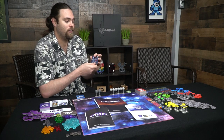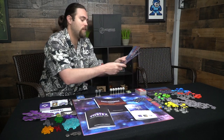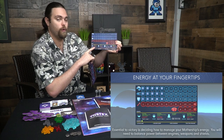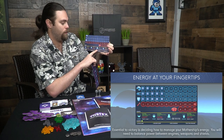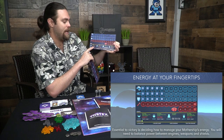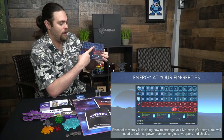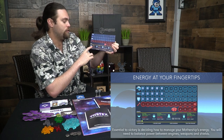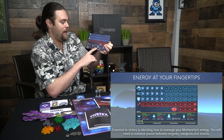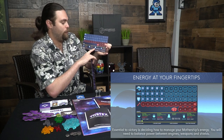You can sell action cards from your hand that you bought previously or started with, and you can upgrade technology on the tech trees. The mothership board explains stats for all your ships: fighters, bombers, the mothership, and guardians — which are like turrets in space. Fighters attack on a d6, bombers on a d8, and the mothership attacks based on its cannon configuration, which you set during the game.